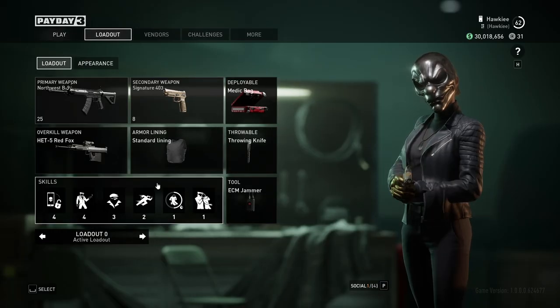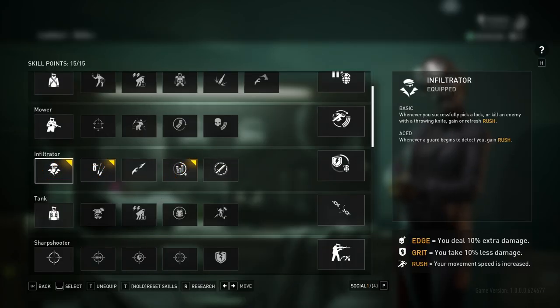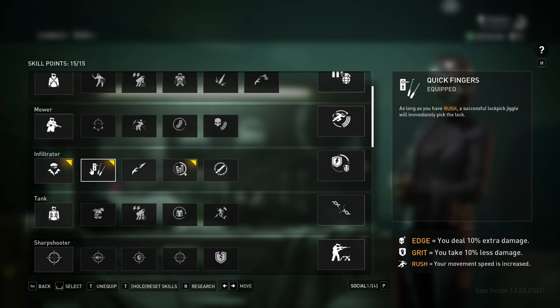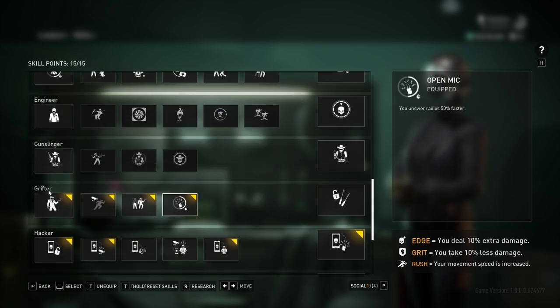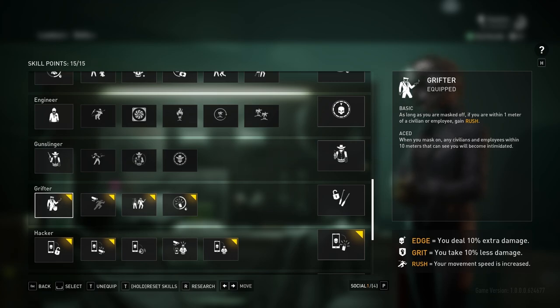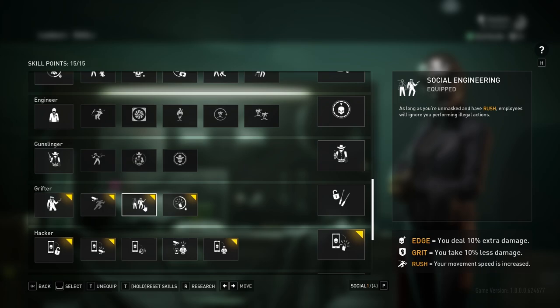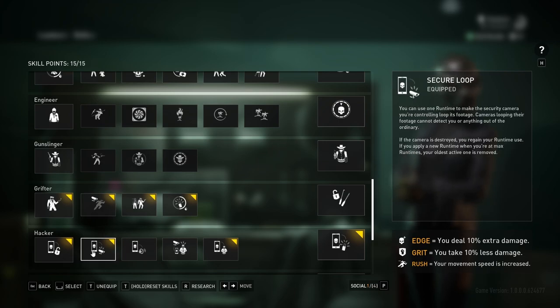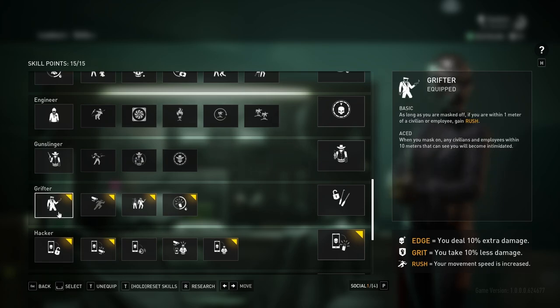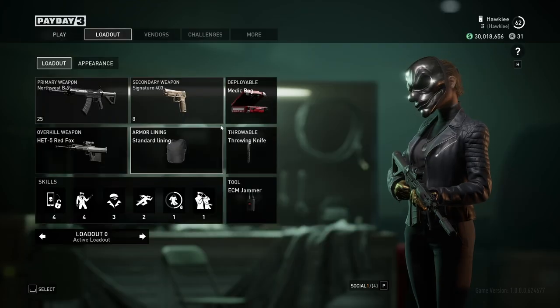There are four perks that are required to do this reliably. First and foremost we have the Infiltrator — we basically just want Quick Fingers, but to get it we need the initial perk, so you'll need two points here. Second is down in Grifter where we again need the base perk, which gives us Rush within one meter of a civilian, allowing us to one-hit lockpick doors. We also want Social Engineering — as long as we are unmasked and have a Rush, employees will ignore us performing illegal actions like snatching a key card off a guard. Walk the Walk makes you undetectable near cameras in private areas, and Hacker lets you loop a security camera's footage. Both are nice but you really don't need more than those four perks to reliably speedrun this.